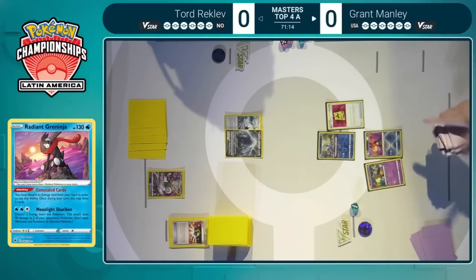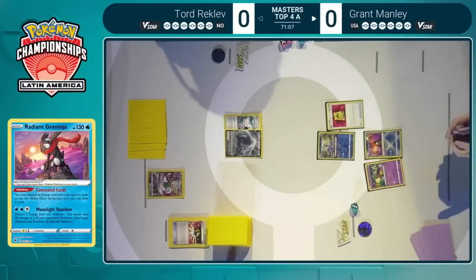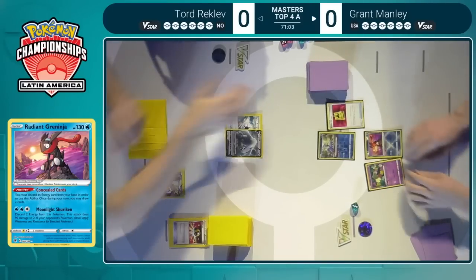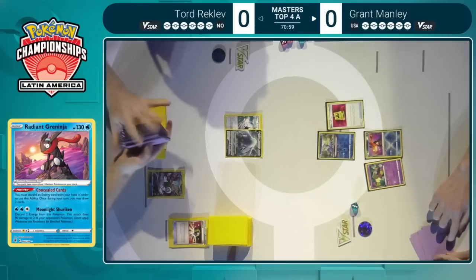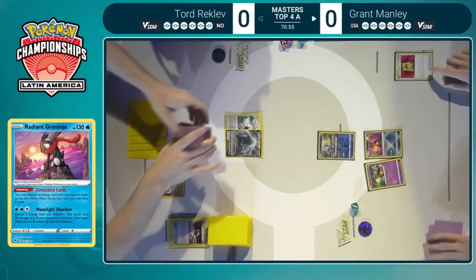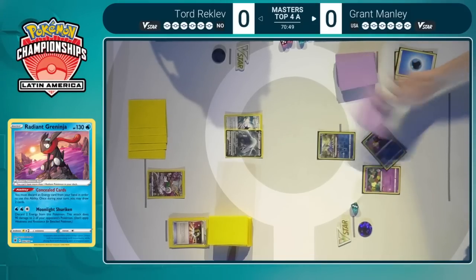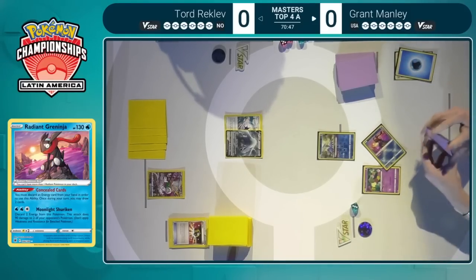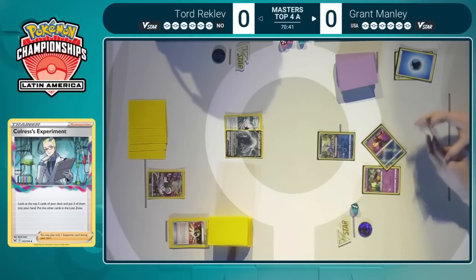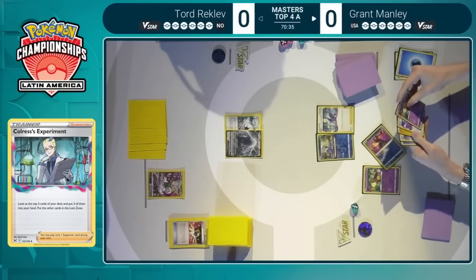If he doesn't find one in his starting hand, then it's all down to Concealed Cards and Flower Selecting. On stream previously, Grant had a tough time trying to get the Comfey to cooperate, but hopefully Comfey is feeling more generous today. And there it is, at least with Radiant Greninja's help. Certainly Radiant Greninja and Comfey make a very good pairing. We do see the Colress's Experiment fetching another Colress's Experiment — so really good.